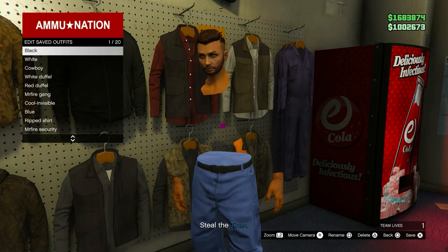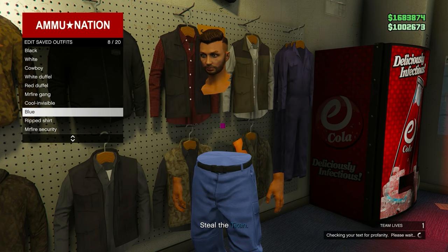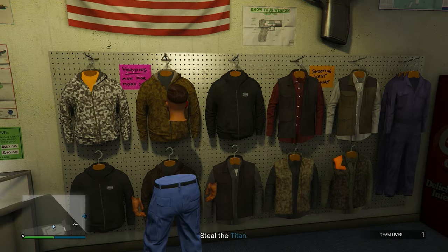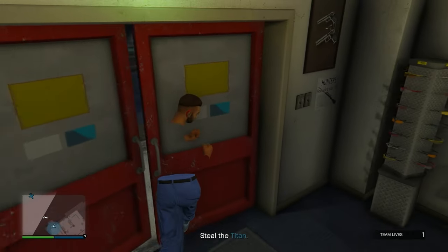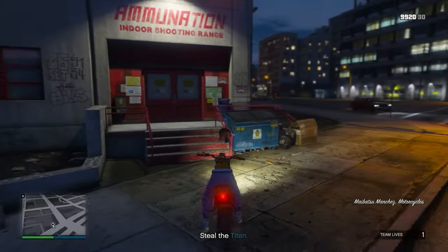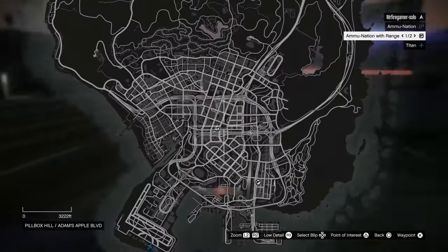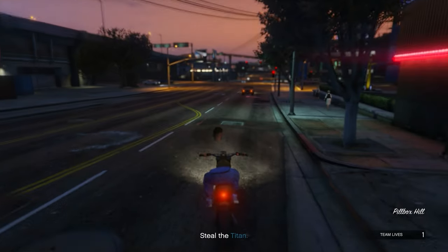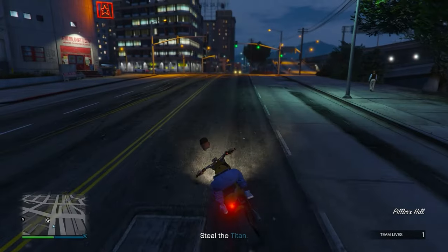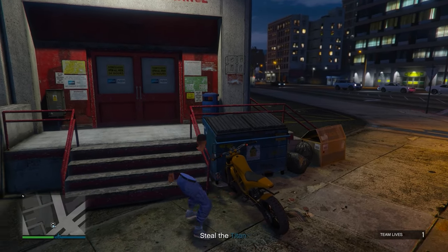Now you have this invisible torso and you can add pretty much anything to it. Keep watching the video because the glitch is not done yet — if you back out into story mode right now it will not be permanent; it will go back to a black t-shirt. While you're here, I highly recommend you add some extra things to the outfit, like a helmet or a gas mask.